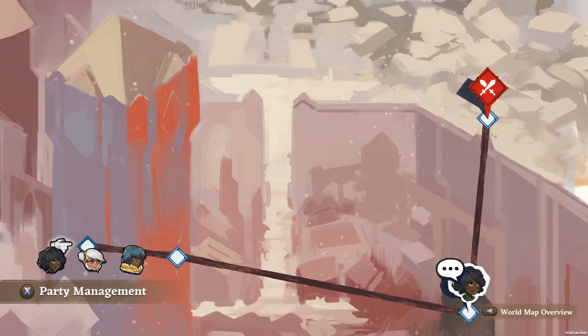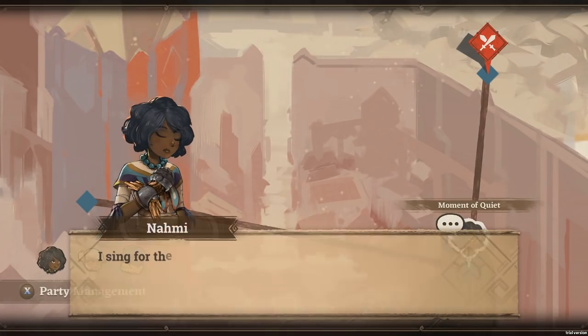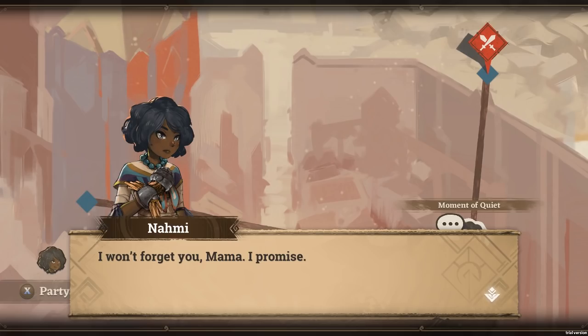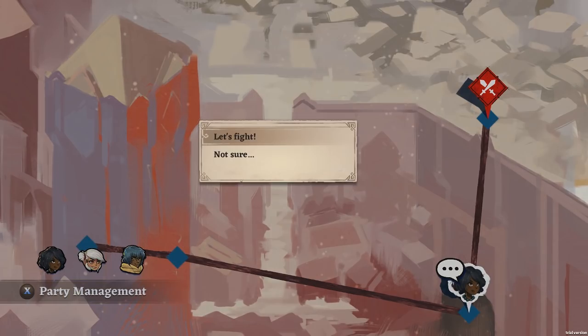Moment of quiet — tell me your story. I sing for the mountain, I sing for the sky, I sing for the eagle flying so high. I sing for the river, I sing for the sea, I sing for my people — who sings for me? I won't forget you mama, I promise. That's cute — I probably should have actually sung that, but I don't know what kind of tune they were going for.